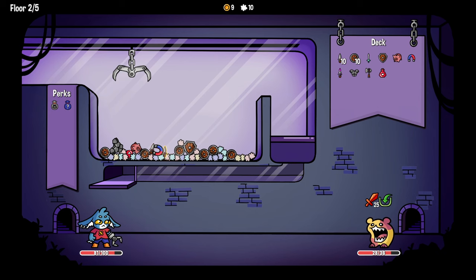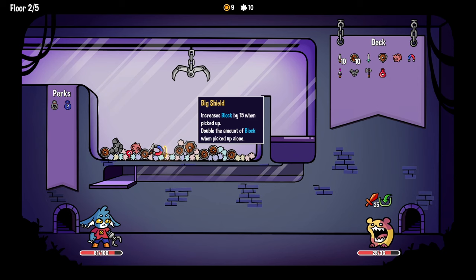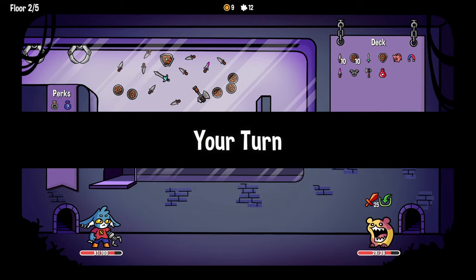If you get the big shield by itself, it doubles the amount of block. So it would be worth 30 block. Is there any chance that you pick that up with none of the fluff around it? Does it count fluff or does it count only stuff that goes through the machine? It says picked up alone, so I don't know. I'll try to pick it up alone. Well, you picked it up with another shield anyway. The claw's got a wide mouth. But you know what - 25 armor is still enough.